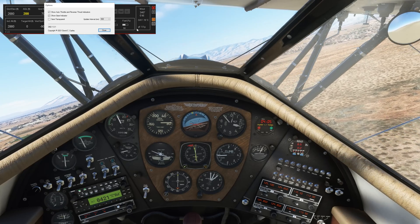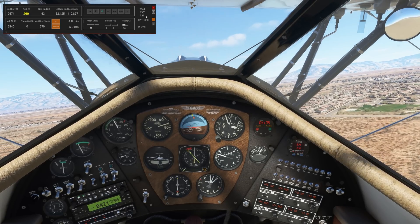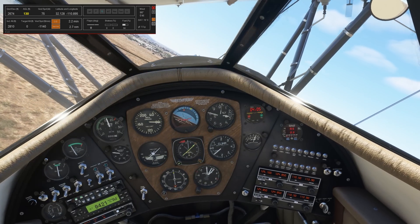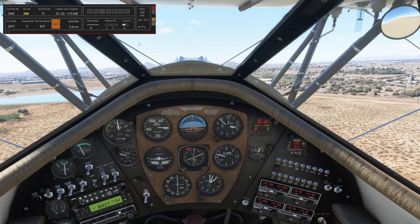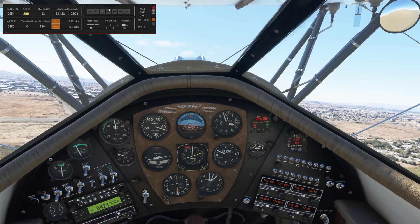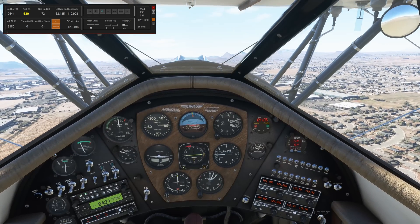You can toggle it to stay on top or not, and make it semi-transparent. Under options, you can choose the update interval in milliseconds — how often it updates itself. It's just for information, but you have wind speed, outside temperature, G-forces, and longitude and latitude coordinates, which are actually quite handy especially when referencing flight plans. We also have all your autopilot information, lights indication, brakes pressure, flaps indication, and fuel. Pretty good stuff and nice to have at a quick glance without anything else cluttering your screen.